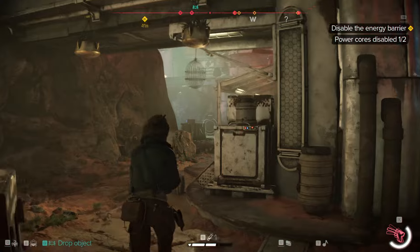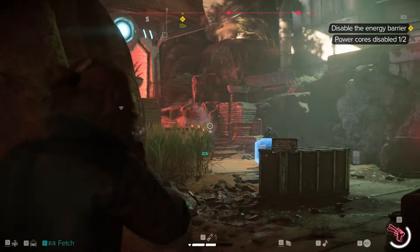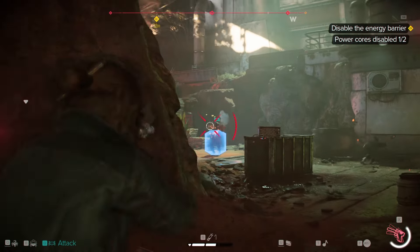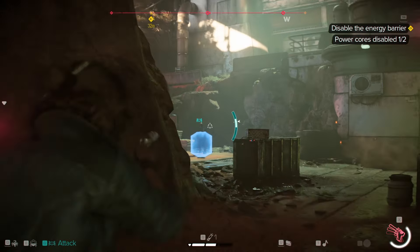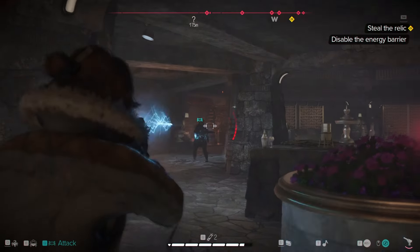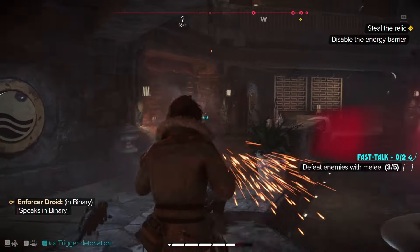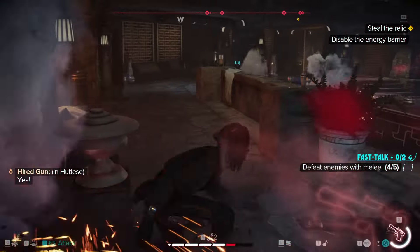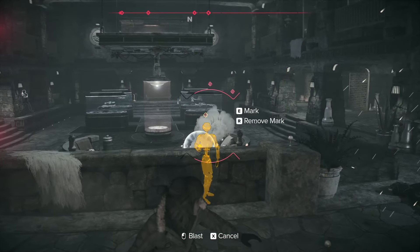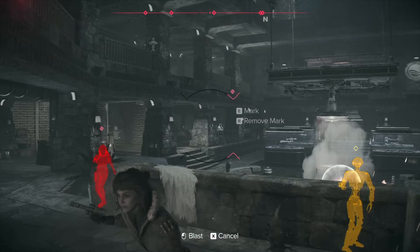One thing every scoundrel knows is hokey religions and ancient weapons are no match for a good blaster at your side. With Kay's VM-19 heavy blaster, you can shoot your way out of many situations. The blaster has full customization, upgrade modules, and even a stun move. Best of all, Kay's blaster allows you to do a slow motion marking system, similar to Deadeye from Red Dead Redemption. Multiple foes can be marked before Kay unleashes a deadly volley of blaster fire.